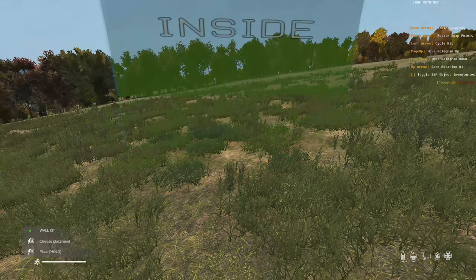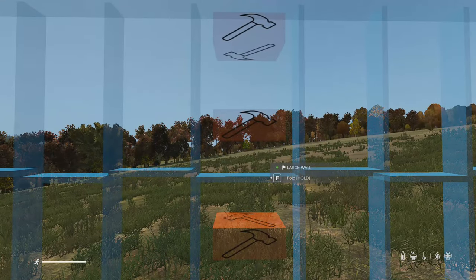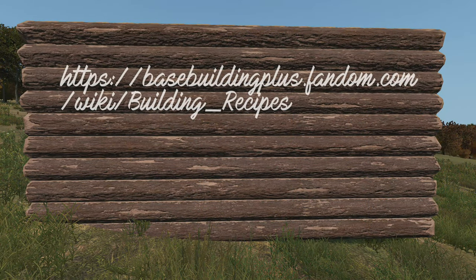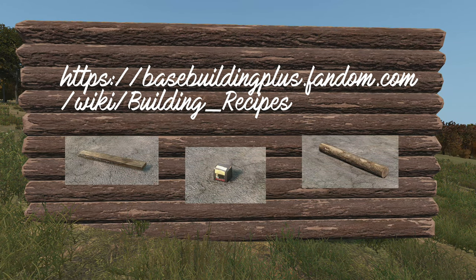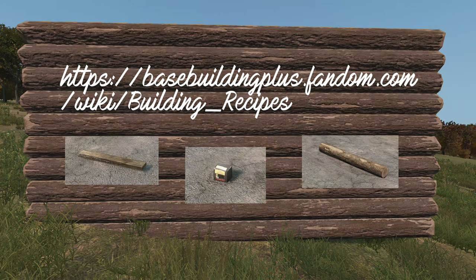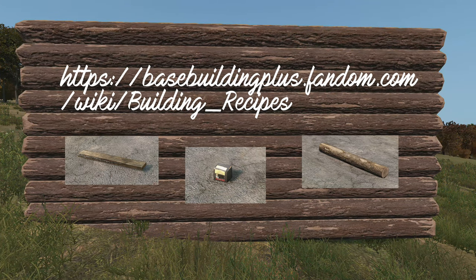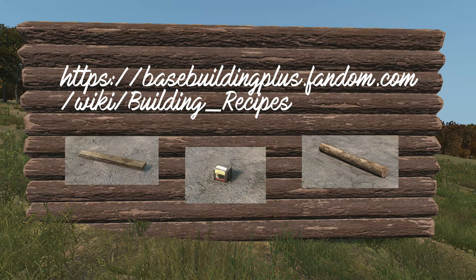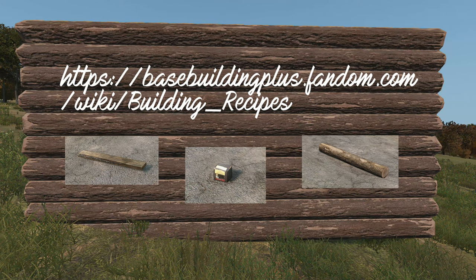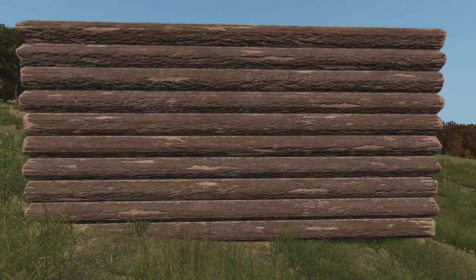There are a lot of things you can build in this mod — different cool houses, walls, windows, you name it. I'm going to show you all the required materials. There will also be a link in the description to a page with all the information on how much each kit costs and how to build extra stuff. If you want to look at the materials list a little longer, make sure to pause the video.